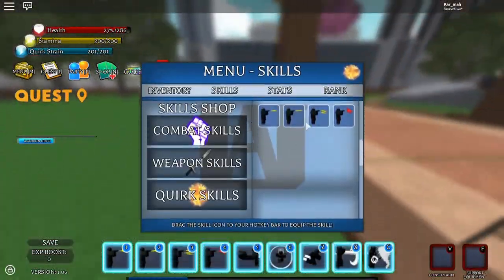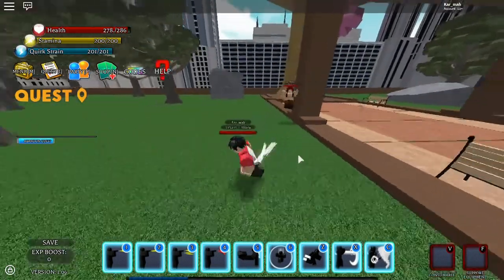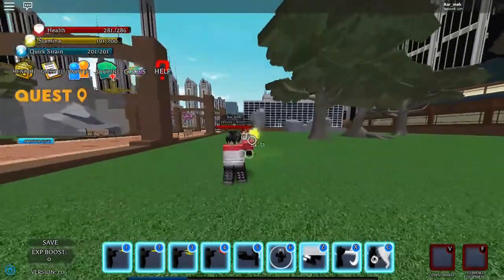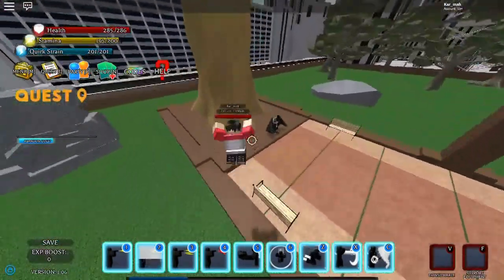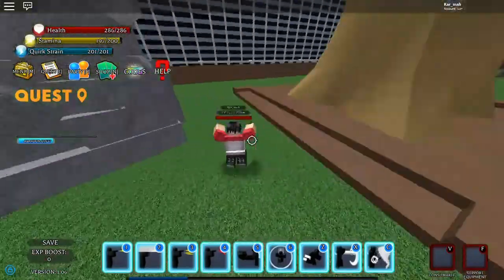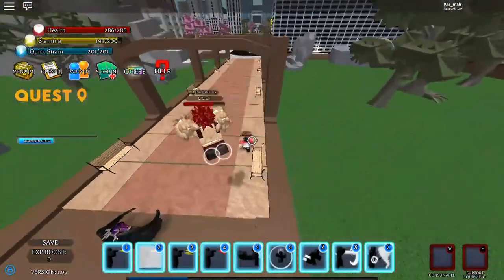Second move — Bullet Barrage. It fires multiple bullets — bam bam bam bam! I did quite a bit of damage with that one. I like that one. Just shoots a barrage of bullets.